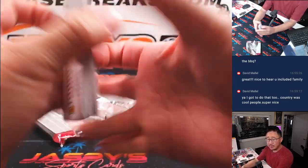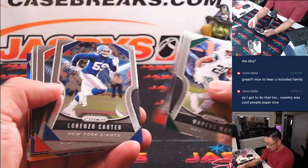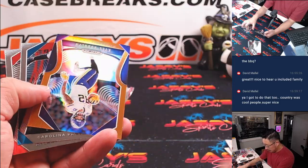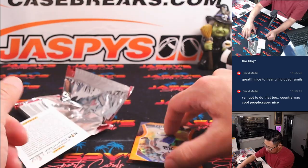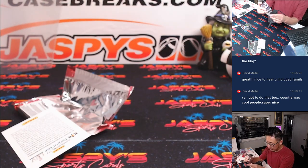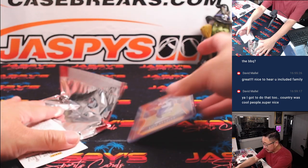Could be autographs here, so there could be some surprises in these fillers. We've got a Kyle Rudolph — orange, 43 out of 249. That's going to be for the Vikings, going to go to William. All right, so nothing crazy in here, but let's see who's going to win.